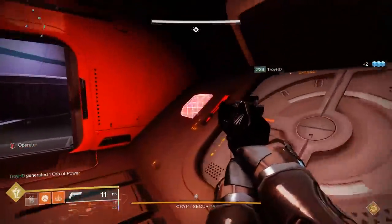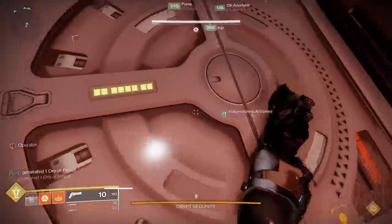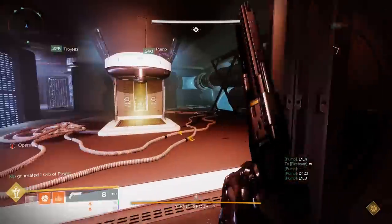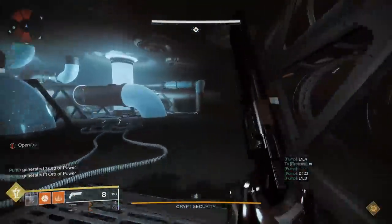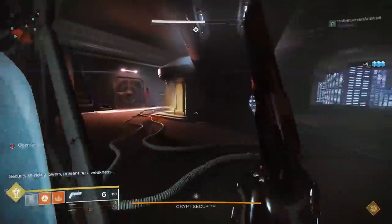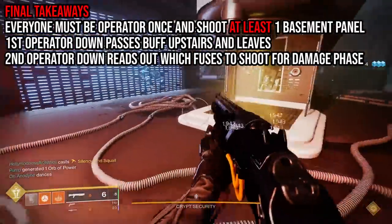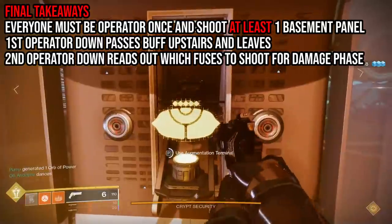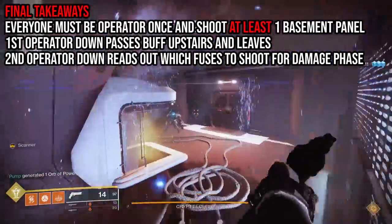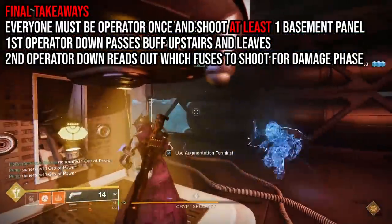Do remember that if you are operator number one for your team, the way that you get out of the basement is that your operator buddy has to pick up the buff upstairs, come over to the basement door, and let you out. Also very important: when swapping the operator buff to your buddy upstairs, who is going to come downstairs and shoot two panels, you have to move quickly because there is a timer. If you wait too long, the basement will light on fire, you will die, and the challenge will be failed.